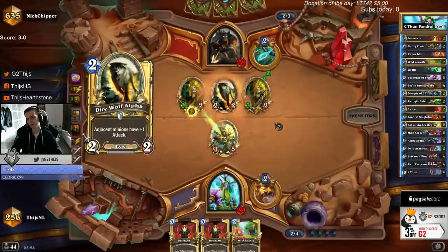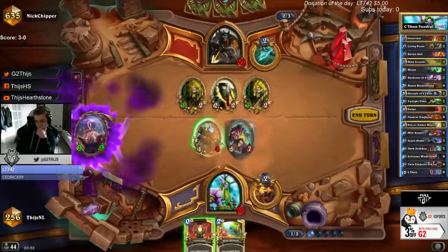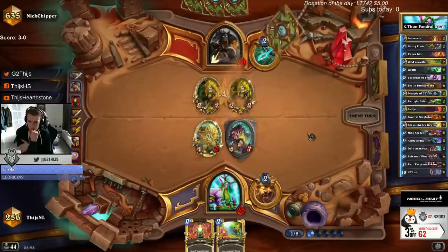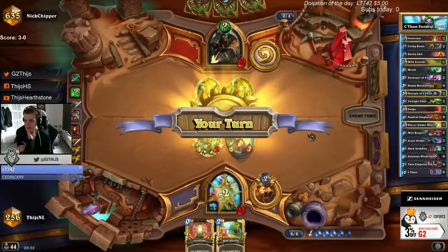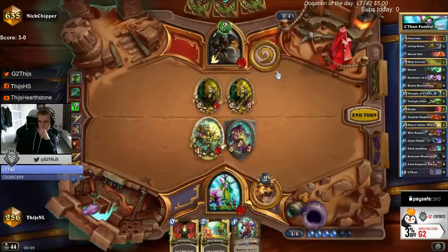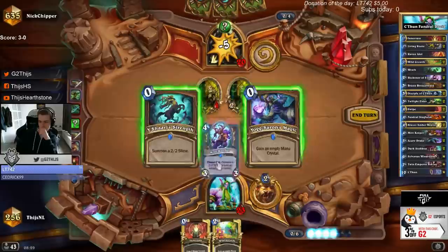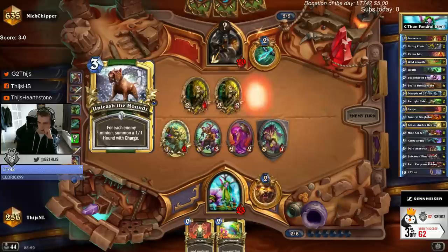Still playing double juggler. That's good — it's not easy for him to deal with this. I still play Secrets — Mad Scientist rotated out, but it has to be a Snake in my opinion. Can start with Rafa 1. We want the 2-2 here — we don't need extra ramp. Don't even need to trade this with my hero power — it's not needed.